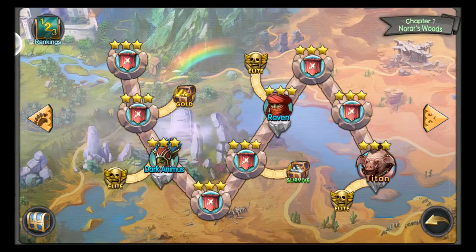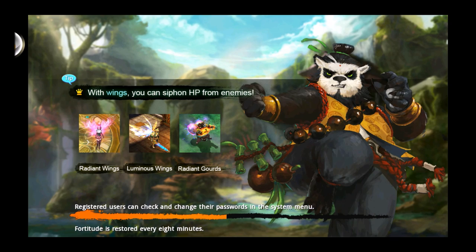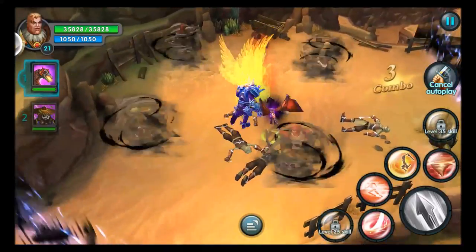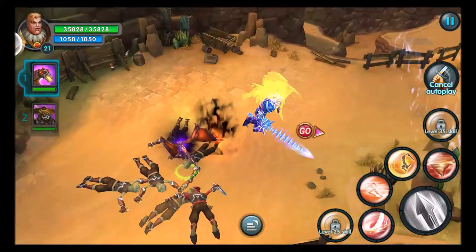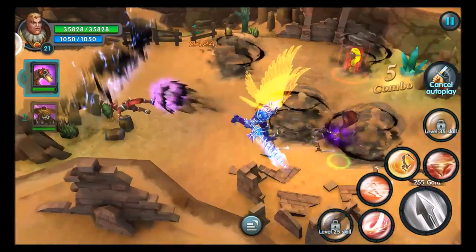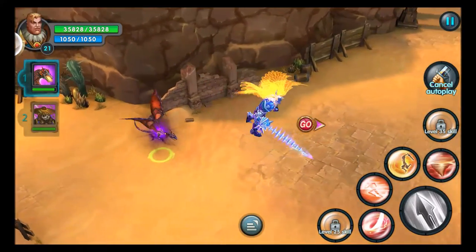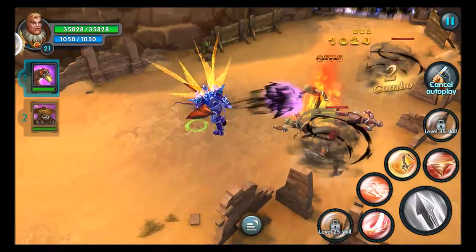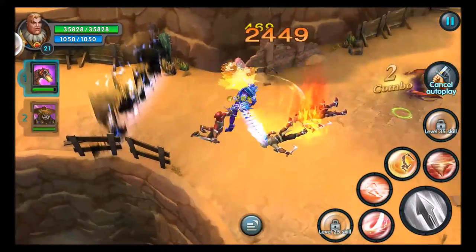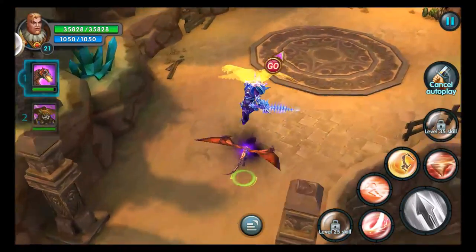Moving on to the next one — this is going to be another boss area called Buzzard's Pass. We have four melees to start out, then three melees and a ranged for the second wave. The second stage has ranged and melee mixed, then more ranged and melee. Stage three has one melee, two melees and a ranged, another ranged, then two more ranged in the back and a final set at the top.